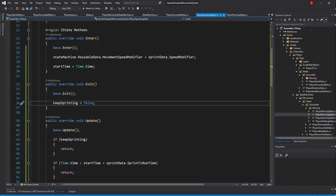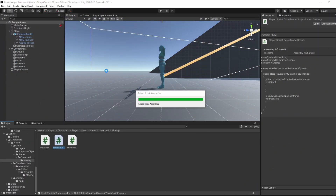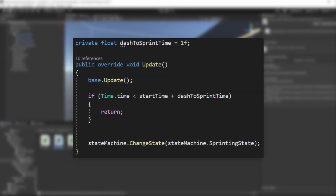We can also transition to the jumping state from the sprinting state, but we haven't done that yet. We can't really test it either since we don't have animation events yet, but it should be working. If you want to try it out, you could change from the dashing state to the sprinting state after a certain amount of time has passed, instead of using the animation event.